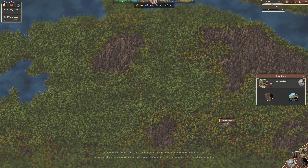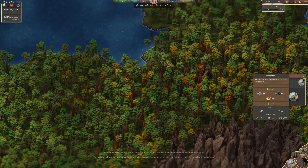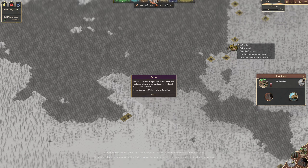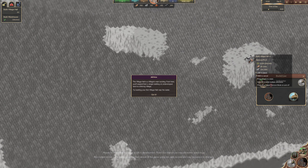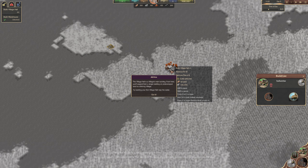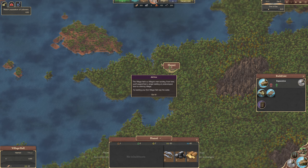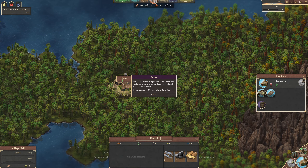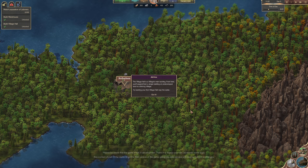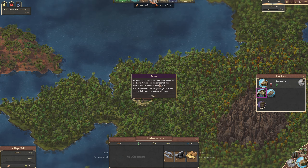We'll build a village hall. It seems to be letting me build it even in the middle of nowhere - but we're going to put the village hall near this water here. It's named Hanoi, but we're going to change that. This is going to be Rotherham - who doesn't love Rotherham? It's the jewel in the crown that is South Yorkshire.